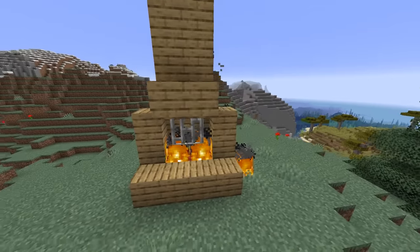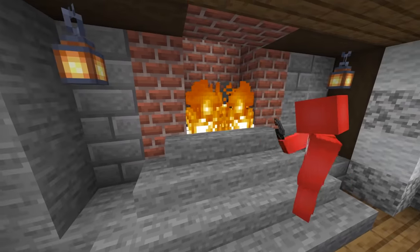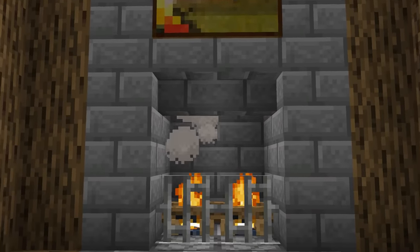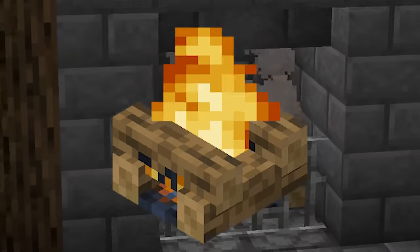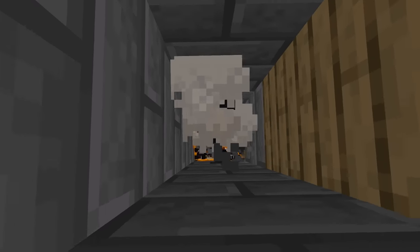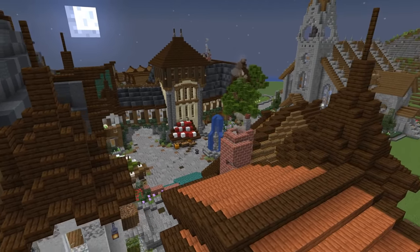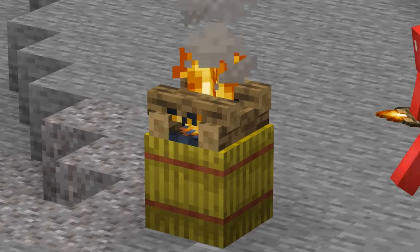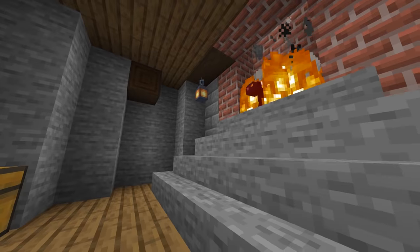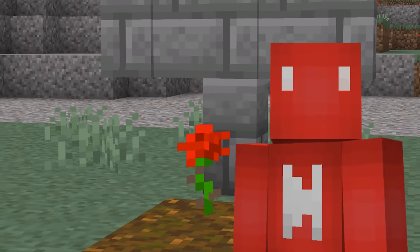Fire doesn't usually seem like a good thing to add to your builds, but using pyrotechnics properly could really add to the atmosphere. One way to make that fireplace really impress is with the help of a campfire — by placing one under your netherrack, the smoke particles will still rise through the top, letting us supercharge the smoke stack. And with a hay bale underneath the campfire, that effect gets even meatier. Just make sure none of your pets or friends wander into the flame.